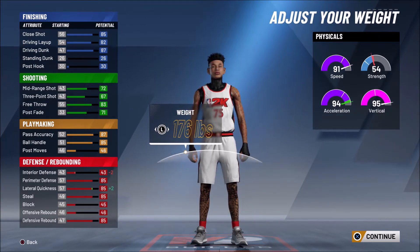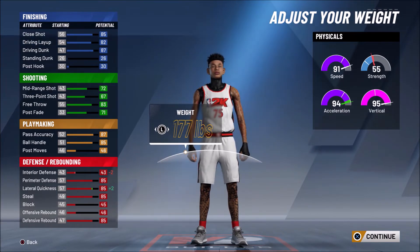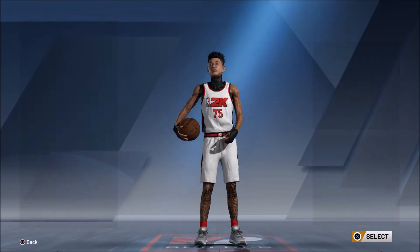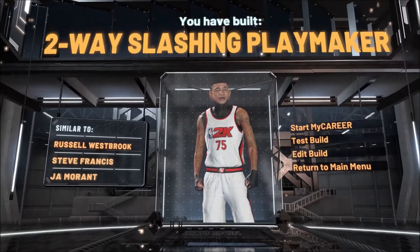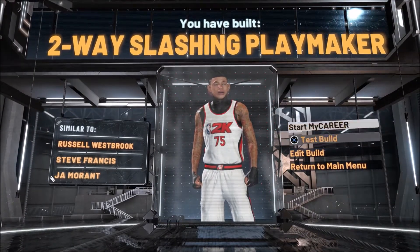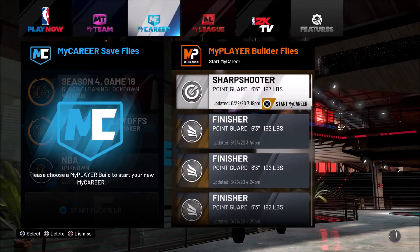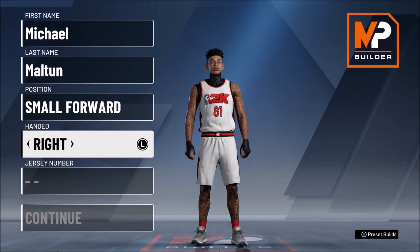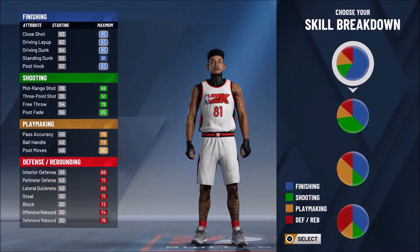For the first build, the two-way slash and playmaker, you want to copy all my attributes. Make your build compact — put your height to 6'5", weight all the way down to 177, and wingspan about two away from the lowest. Most importantly, make sure you choose lockdown defender takeover. That's the one thing I messed up on my current build — I put slasher takeover instead of lockdown. Lockdown takeover is the best in the game, especially for comp — you can charge it way quicker.